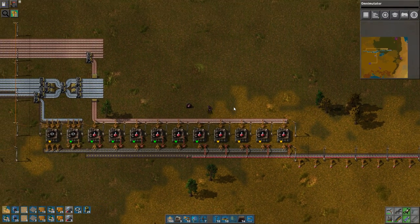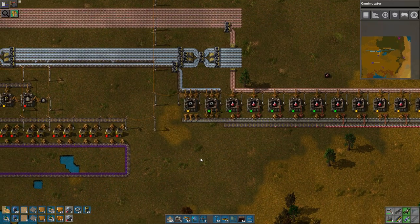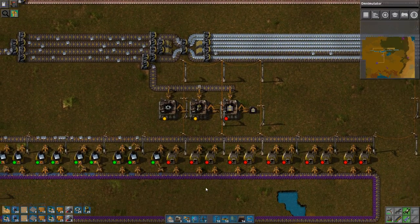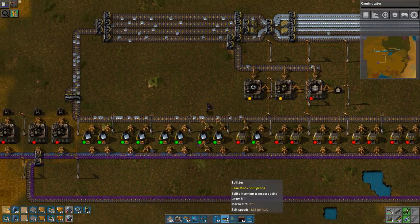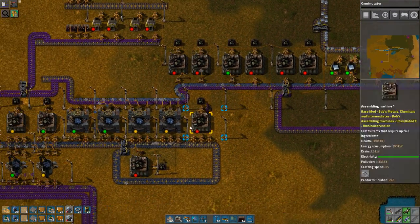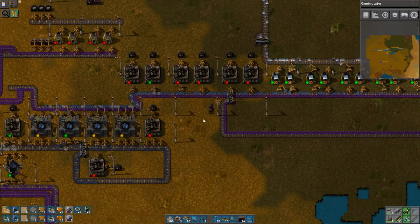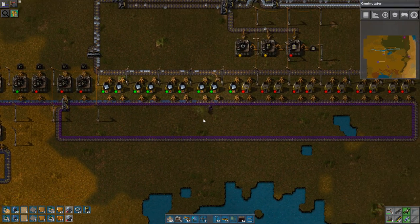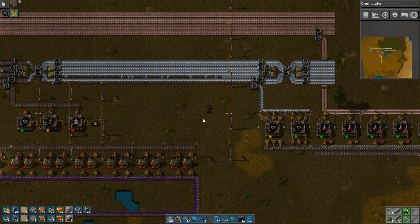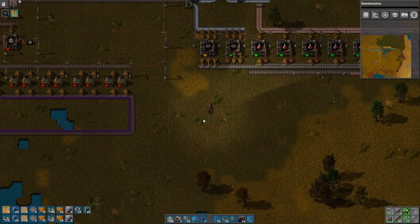The other thing I could automate today is the creation of all the belt derivatives — stuff like underground belt and splitters — because I'm gonna want a lot of those later. I have saturated this belt, so I can't make iron production any faster than I have right now, at least not with this belt type.